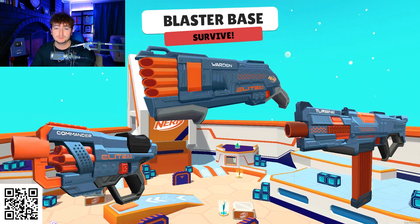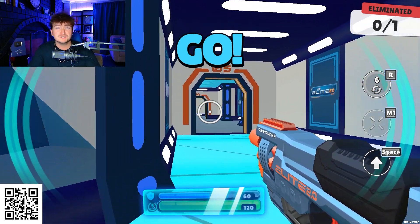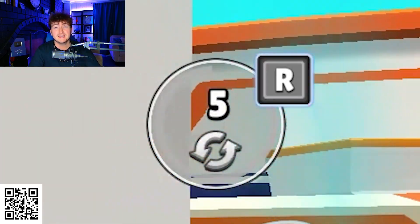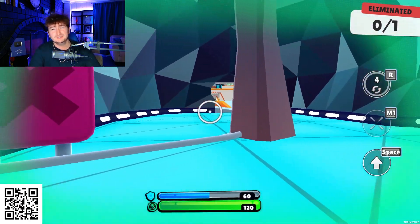In the new map there are going to be three different blasters: the Commander, the Warden, and the Turbine, and all of them are going to be based off real life Nerf blasters. The first of the three blasters is the Commander — it's a general blaster that can hold up to six darts, has one dart per shot, and has a medium fire rate.